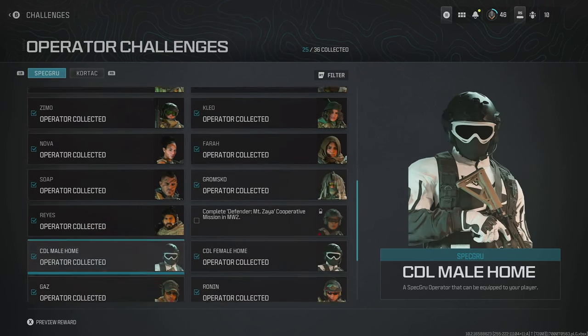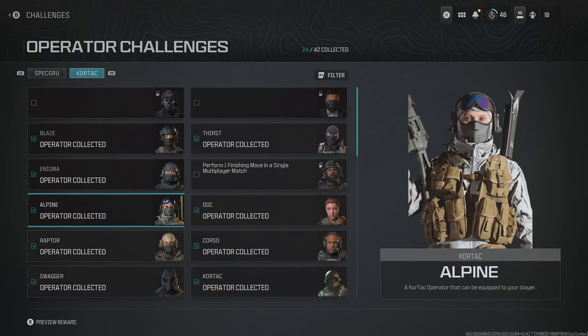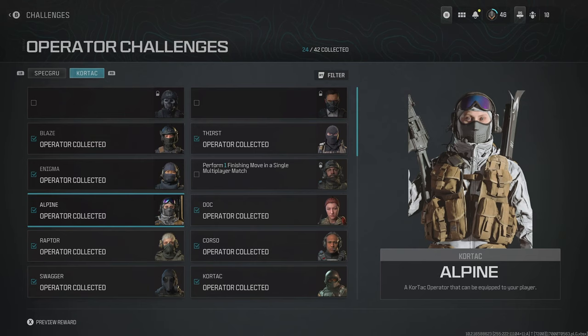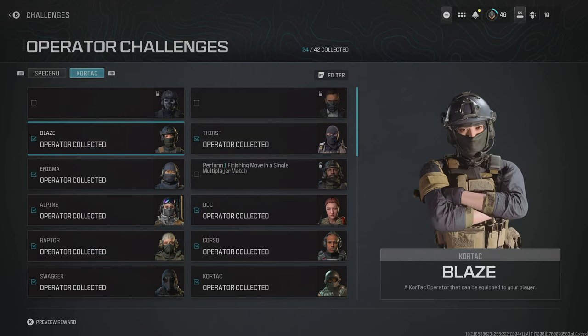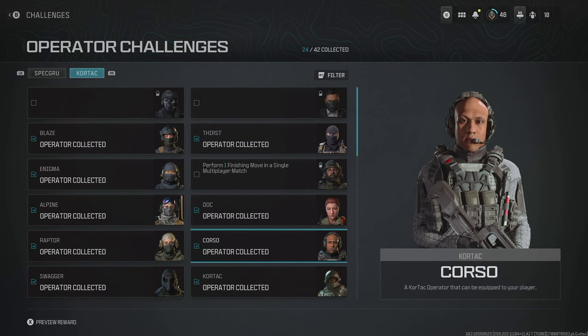Then the rest of those are from Modern Warfare 2. Now we move over to the Cortac Modern Warfare 3 skins. Over here we have Alpine, and we can get this by getting three Operator Kills whilst crouching in a single multiplayer match. Followed by Bantam, who we can get by performing one Finishing Move in a match — that's the Assassination/Execution move where you hold Melee behind someone. Then for Blaze, we should have this by having Modern Warfare 3. For Corso, we can get this by completing the Reactor campaign mission, which is similar to Doc, who we can get by completing the High Rise campaign mission.